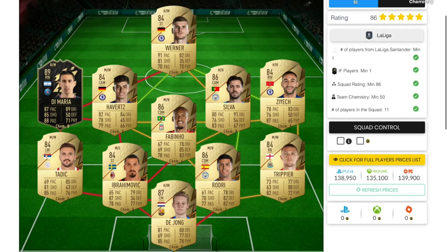For the second squad builder, which is a La Liga squad builder, you guys will need to spend 135,000 coins on both consoles. For this SBC you guys will need a minimum of one player from Liga Santander, one inform, a minimum rating of 86, and a minimum team chemistry of 50.